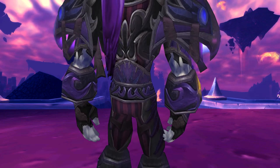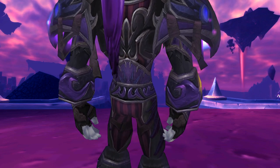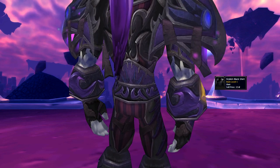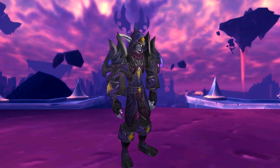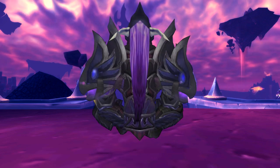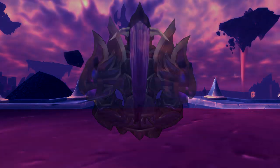Now as you can see this set doesn't completely cover the arms, so to cover up the bit of skin action that you can see there you can use a black shirt — any will do. This one is actually called the Stylish Black Shirt which is purchasable from a vendor. If you have this set or anything you'd like to add, please feel free to share them in the comments below. That's it for this Monk Transmog Guide. Make sure you subscribe so you never miss a video, and as always thanks for watching.